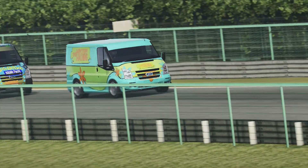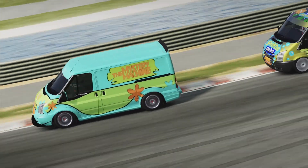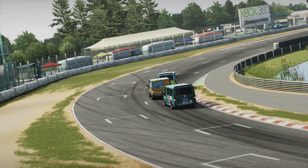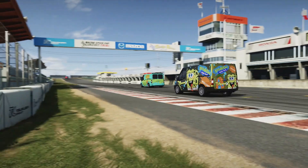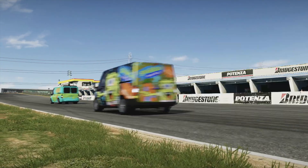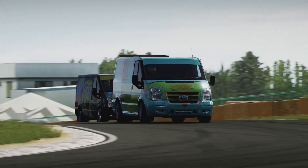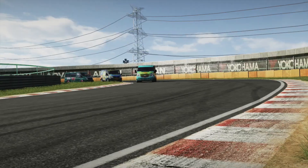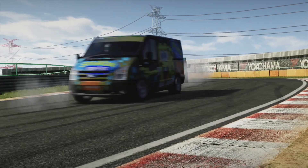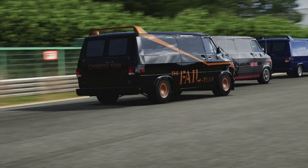I wasn't expecting everything to fall over quite so easily on that curb. We round the final corner and there was a little bit of a Transit train — they all sort of jostled for position. The Spongebob Transit got a big slide out of there and was under considerable threat from a dark green Transit coming in towards the first corner. However, he couldn't quite get the move done and everybody remained in the same positions for now. There was another big slide from the train — quite a few sideways moments from vehicles, which I wasn't particularly expecting.